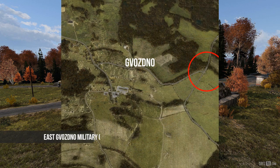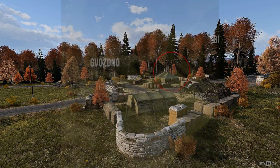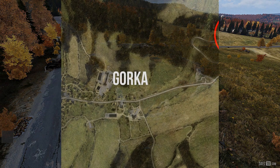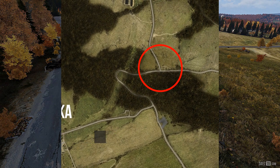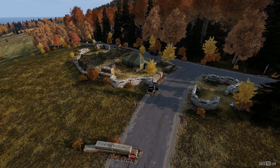Next up we have a small military compound just east of Osno, which is just south of Severigrad, which contains a couple of military tents — hopefully you'll be able to grab some gear for your adventures to come. Next up we have a small military compound located just east of Gorka, at the T-junction, right before the U-bend. Gorka is usually one of the places I always go on my beginning route as a freshborn, so I'll be visiting this place quite frequently.